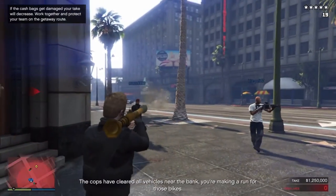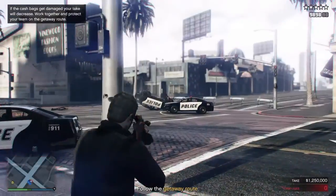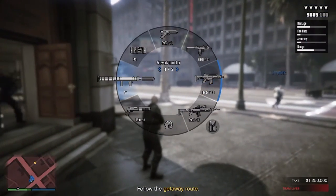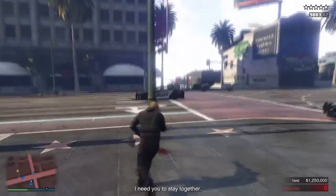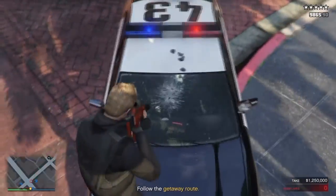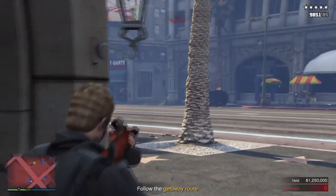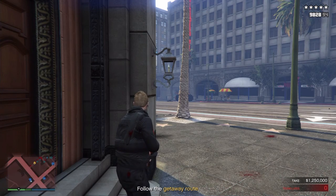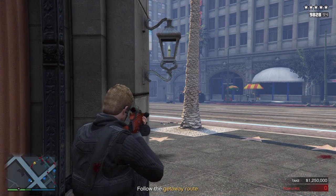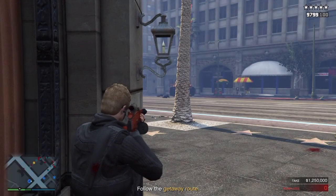The easy way to handle the cops outside is with an RPG, but be careful when firing because you can accidentally hit your teammates. Once the area outside is cleared, the guy with the cash steps outside the bank past those stairs and then walks back inside. From this point, one guy follows the path down the alleyway and heads over to where the bikes are. The other two protect — one stays near the bank entrance, one goes down the road to take out helicopters targeting the guy running to the bikes.